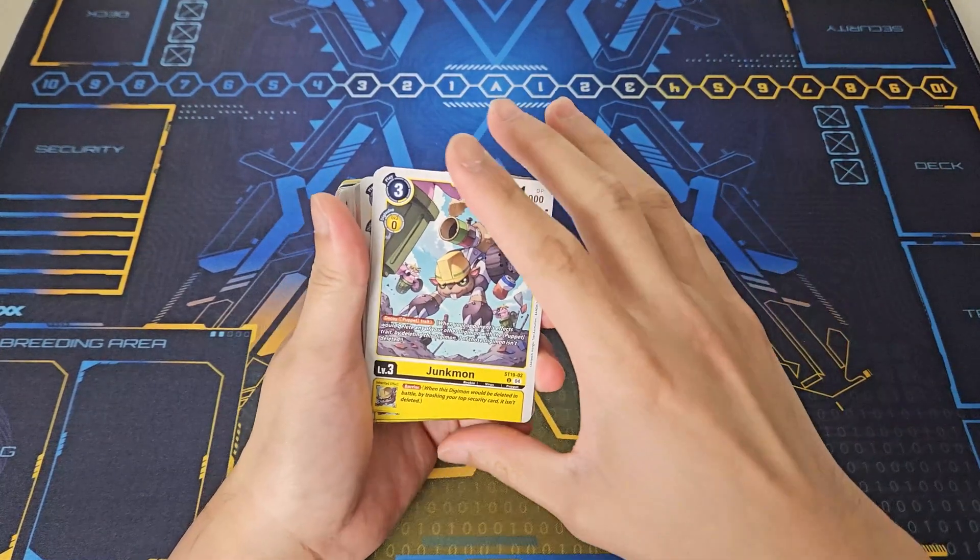Now we get to our super rare: Shushumon. We get two copies. Its security effect lets you play a liberator-trait card that costs four or less from your hand or trash for free. Overclock (puppet trait) is the main keyword for this archetype: at the end of your turn, delete one of your tokens or puppet-trait Digimon, and this Digimon can then attack a player without suspending — whether it was unsuspended or already suspended. Inheritable: all turns, opponent's security Digimon get minus 3000 DP.